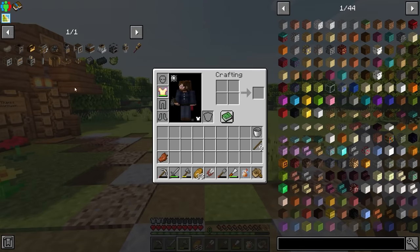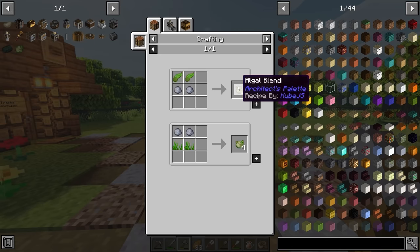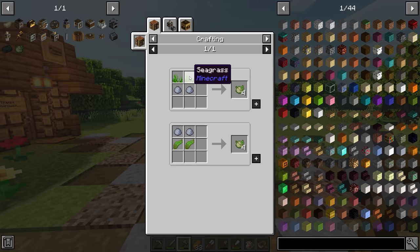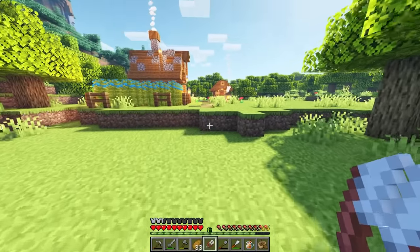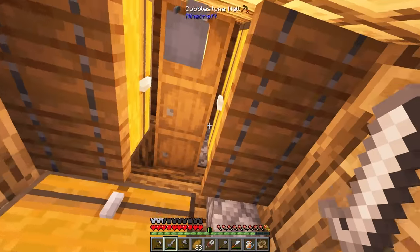Our main step right now is just getting andesite in general. Creating andesite is going to be our first step because that's what's going to allow us to make basically everything. For that, we need algal — not algae, algal — which requires either kelp or seagrass. We should be able to use shears for this. I did collect kelp, and I think planting some kelp over there is going to be pretty nice for us early on.